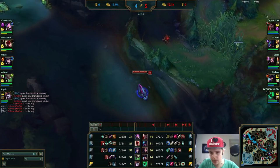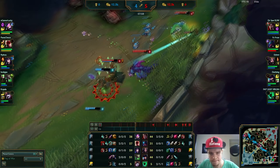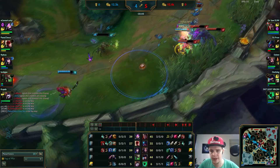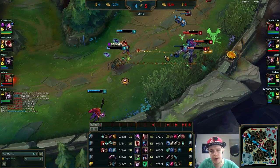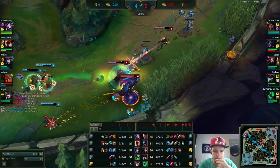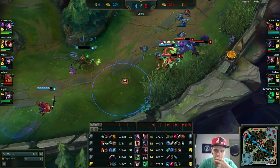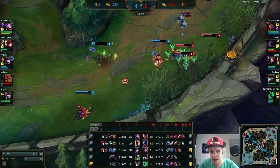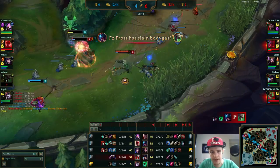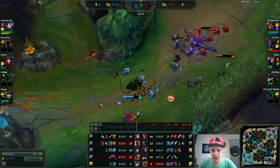Looking for the bot lane gank - Thresh can easily take the engage and I can just walk in. I'm level 6 so there's not much for them to escape. I ult to get on top of him but do get exhausted, which saves Twitch's life. Lee Sin goes in and I block his Q damage with my knockup - right before the damage applies I knock him up so the damage goes away and he loses a lot of damage. He went in and gets hooked by Thresh. I get the Q on the Twitch as well - Caitlyn flashed for that, kind of wasting it, but I get a double kill here which is going to really help me scale.